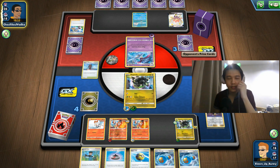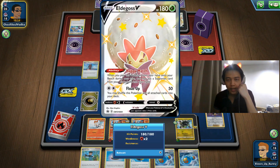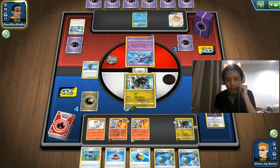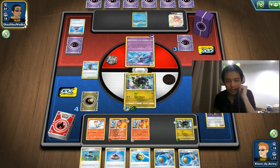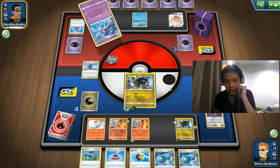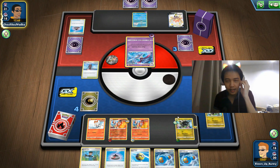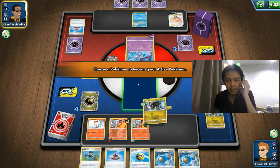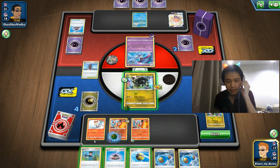Here comes Eldegoss. If they knock us out we can use Telescopic Sight but we have no Passimian — so only 30 extra damage. We're doing 160... 190 damage total against Eldegoss. If they Boss's Order though, we're dead. They're going to Boss Order the charged Cinderus — they can knock out Eldegoss for two prizes. But they used Korrina's Focus, not Boss's Order! So we can knock out Eldegoss now and then deal with their Malamar later.